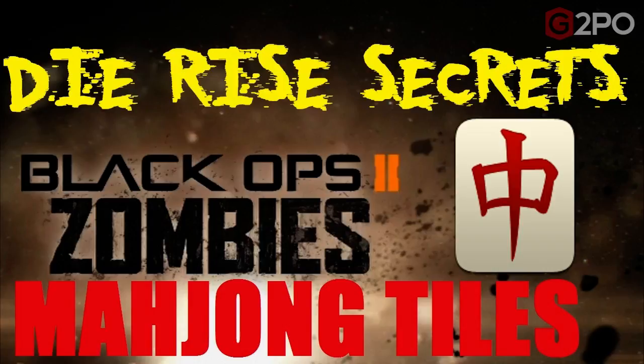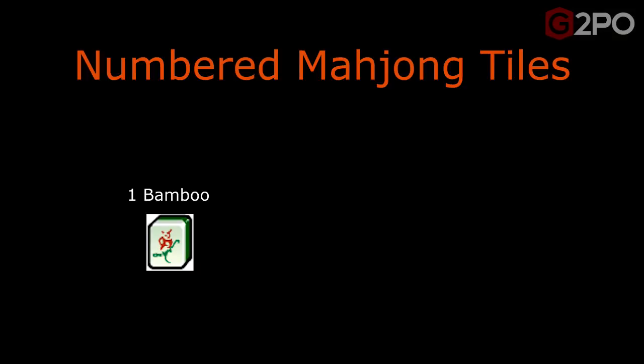We're going to start off by explaining exactly what these tiles are and how to translate the tile into both a direction and a number. Starting with the numbered tiles: the first is one bamboo, which looks like a bird of some sort. Remember, the tiles you'll see in-game will all be the same color — the tiles between themselves will be different colors, but each tile itself will be one solid color, not red and green as shown here. A two bamboo is basically two sets of three ovals.